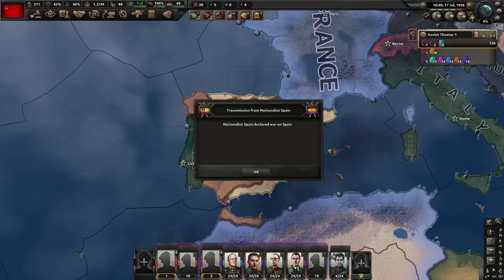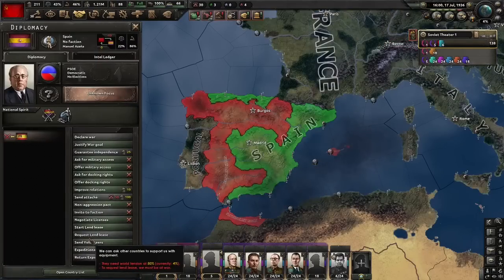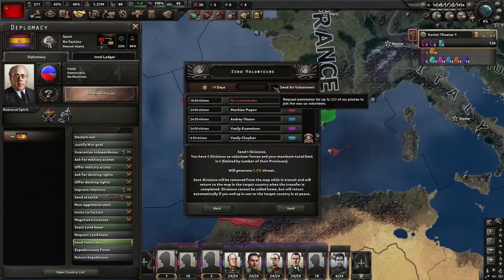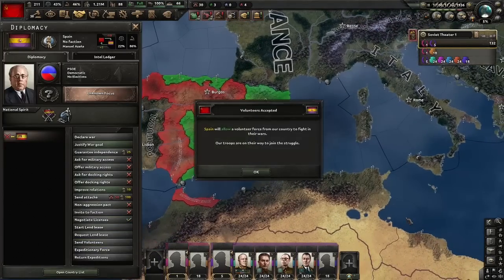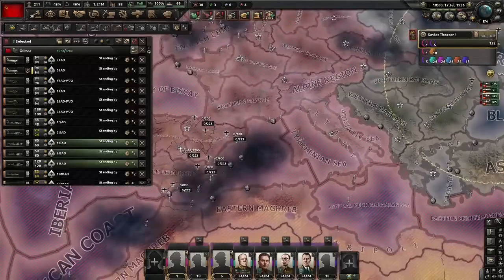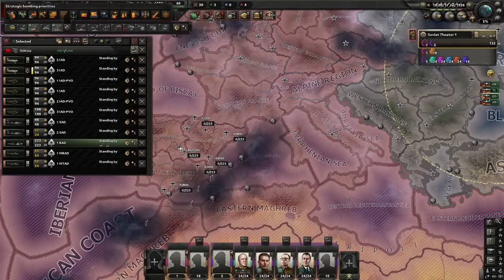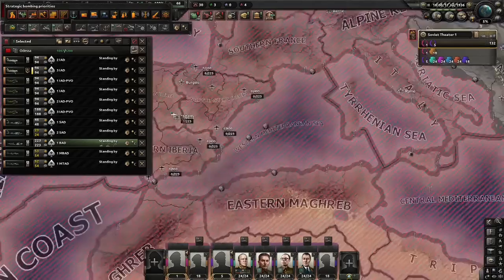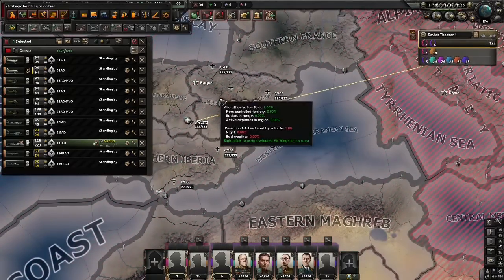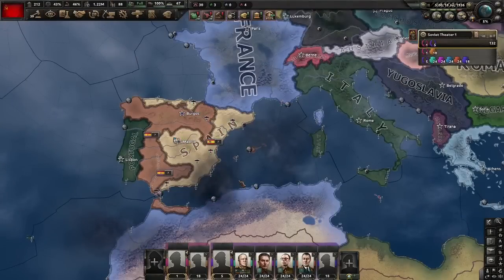Right on time, it's the Spanish Civil War. Let's immediately begin our aid to the Republicans — send volunteers: Vasily Chukov with 6 Mountaineers, and send air volunteers. For the Air Force, we're going to send our tactical bombers — 223 on the majority of missions — CAS, strategic bombing with priorities on infrastructure and factories, and logistics strike. They'll go to Madrid and northeast Iberia, usually the most contested zone.